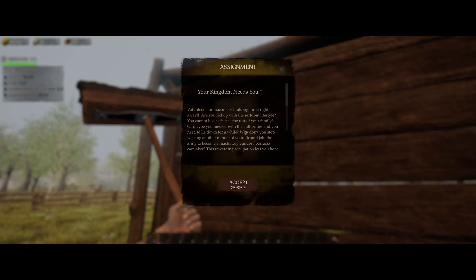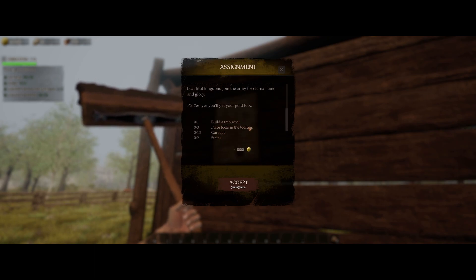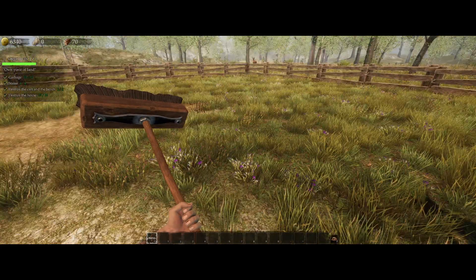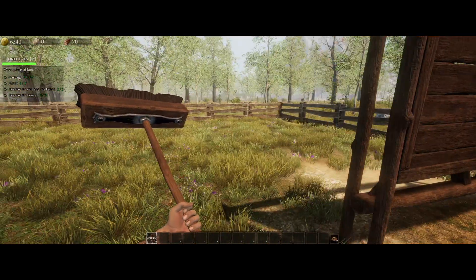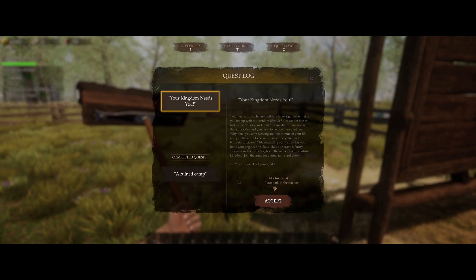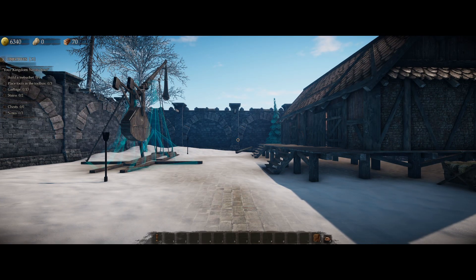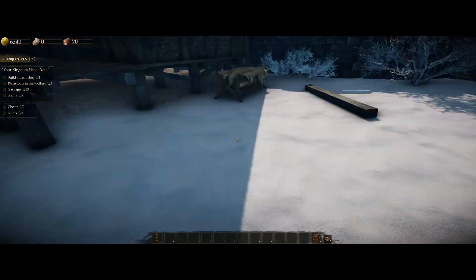Your kingdom needs you! Volunteers for machinery building hired right away. We're gonna build a trebuchet - it's a catapult. That sounds pretty cool. How the heck do I do this then? We're gonna go and do another mission. I'm finding this pretty interesting, mixing between my home area and this area.